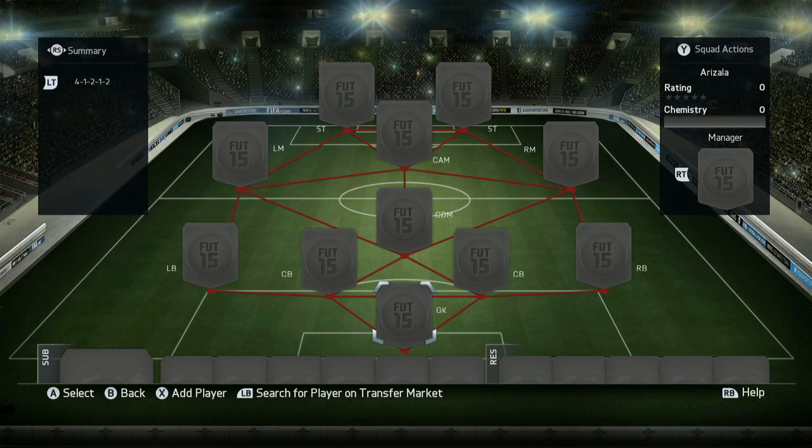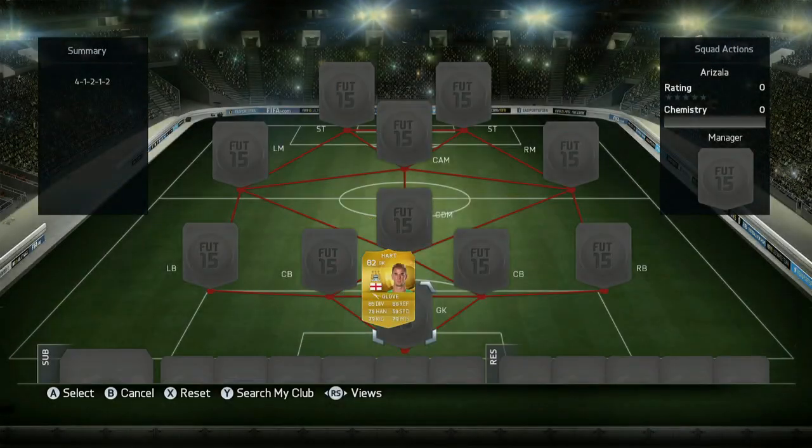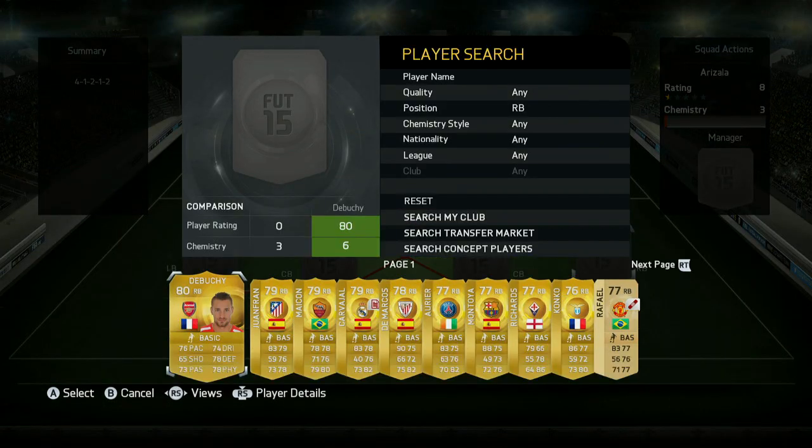Hey guys, how's it going? Soby here. Welcome back to a brand new video here on my channel. I've got a squad builder for under 35,000 coins. I thought I'd do a cheap one since all these ridiculous packs have been coming out, and you guys probably don't have many coins after Black Friday and today, which is Cyber Monday. So I thought instead of doing some packs, I'd try and help you guys out and bring you a fairly cheap team on both consoles.